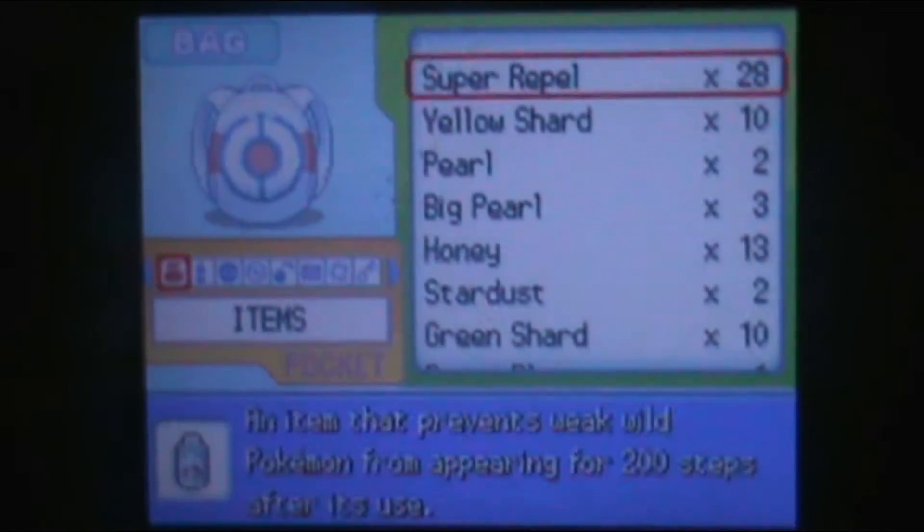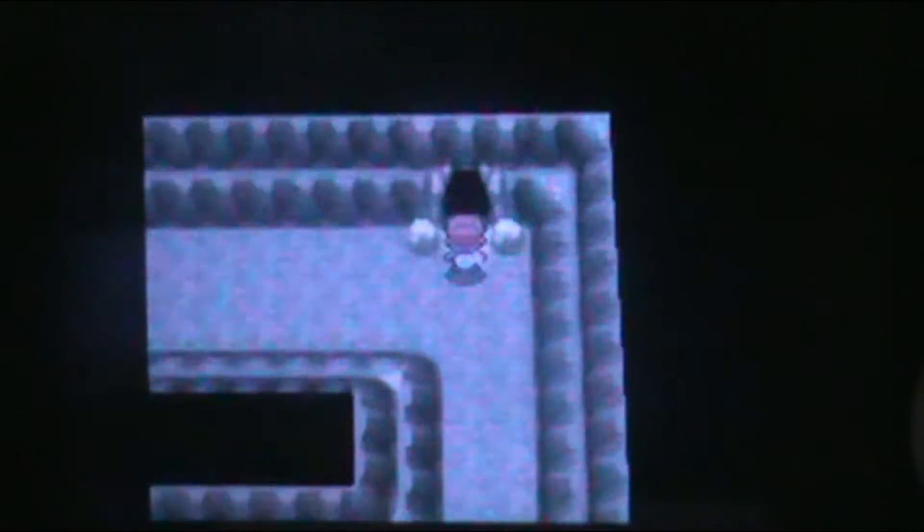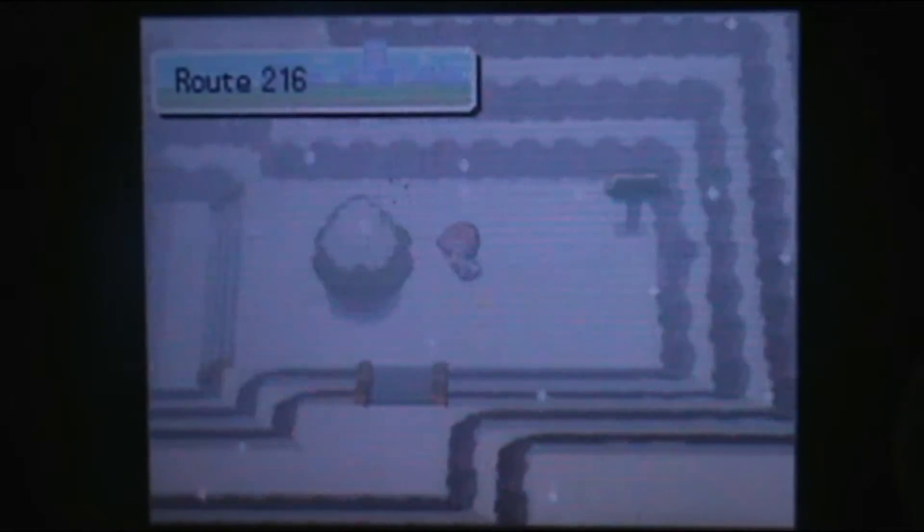Super Repel again. I added like, how many Repels? Okay, there we go, and here we are out into Route 216. There's a lot we can do up here now, like getting a Power item right here. Now we have access to getting a bunch of items.